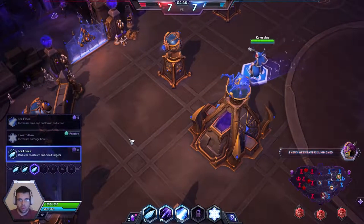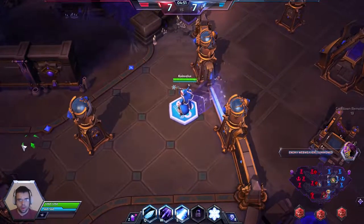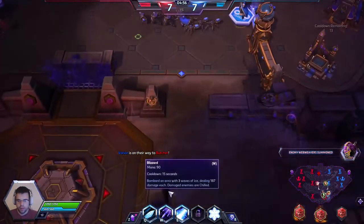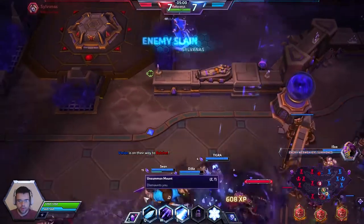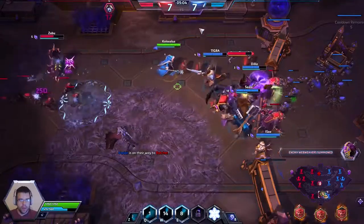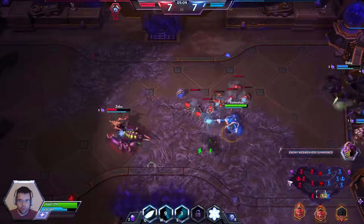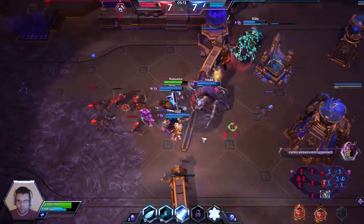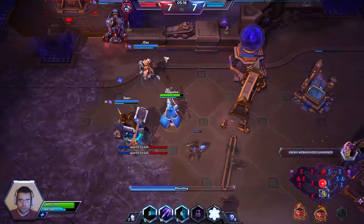On level seven, we picked up exactly what I was talking about — a talent that reduces the cooldown of our Q when we hit an enemy who is chilled by our trait. This is a gigantic power spike for Jaina because she can just keep poking. You can see my Q is already back off cooldown and back again almost immediately. The only thing that limits you is your ability to hit your skill shots, which is really awesome.